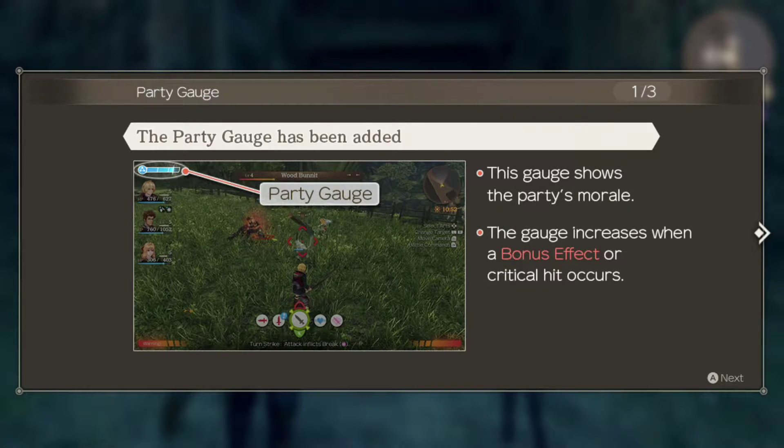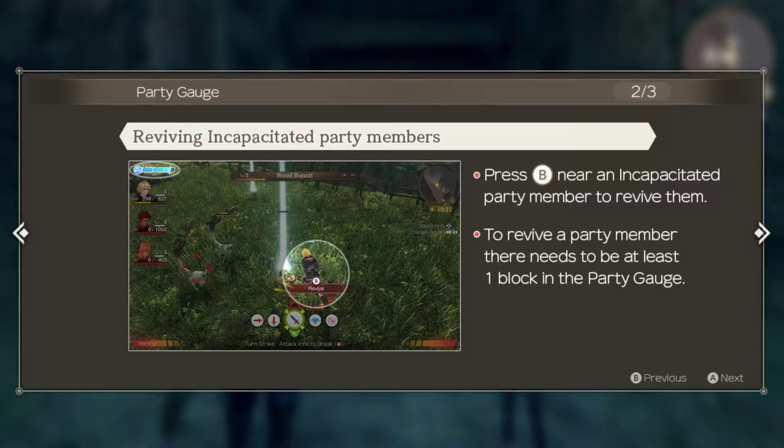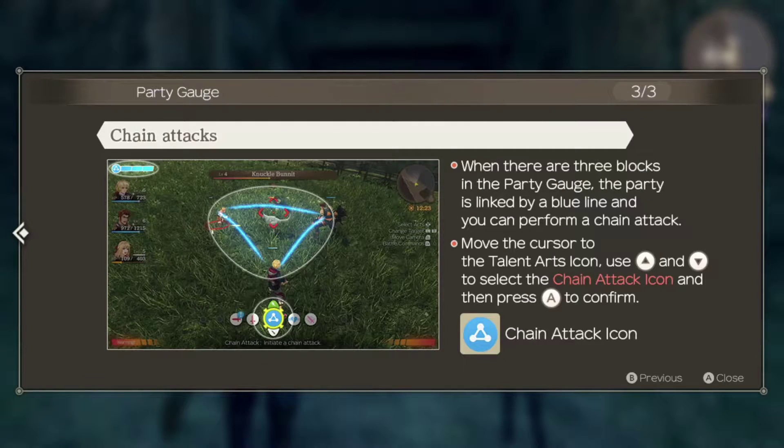We are going to get a couple of tutorials. The first speaks about the party gauge, which appears in the upper left-hand corner of the screen when in battle. It's three bars, and that's going to be useful for numerous things — we build these bars up by taking certain actions in combat. The first thing we can do with these bars is revive dead party members. If you have the party gauge filled, you can approach incapacitated party members, tap the B button, and resurrect them. The other thing we can do with the party gauge are chain attacks, which we'll talk about more as we actually get to use them in combat.